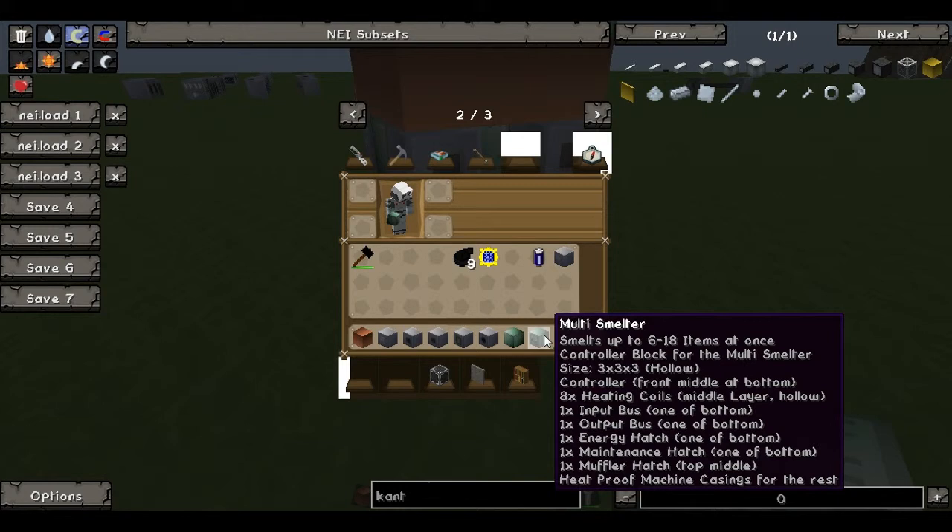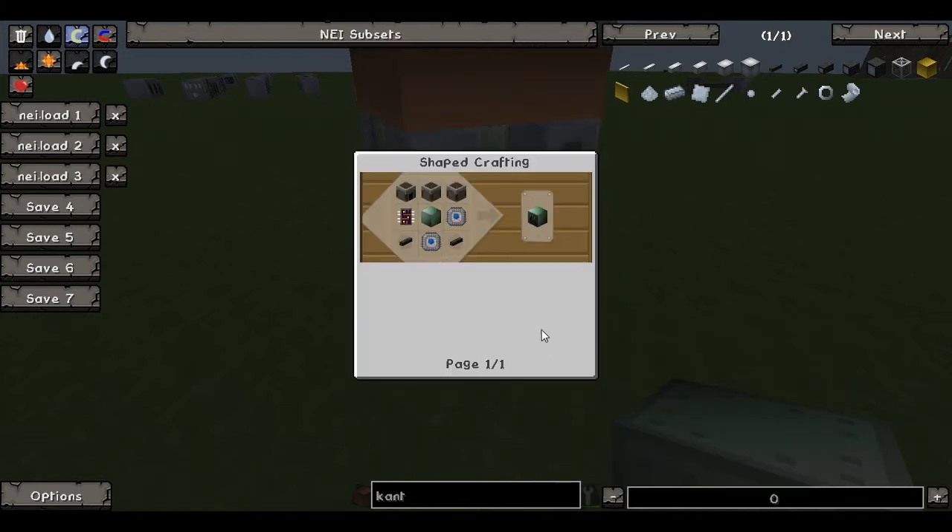It melts up to 6 to 18 items at once. As you see, same as ever. And the recipe is not terrible.